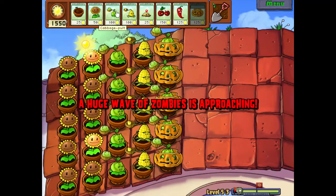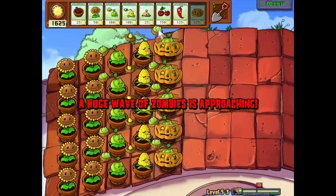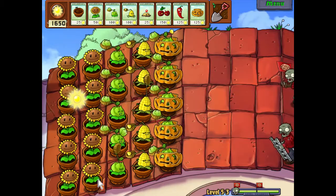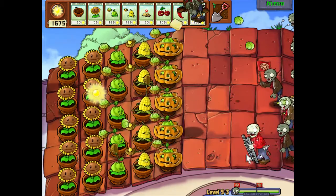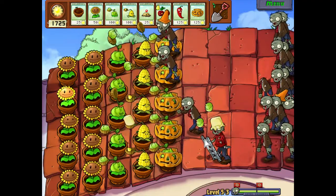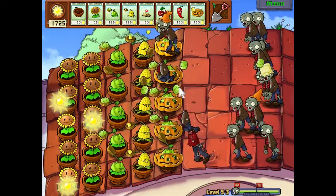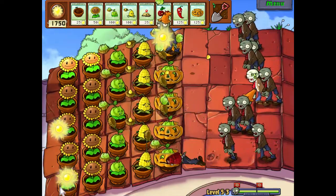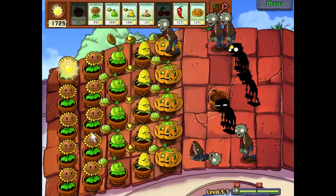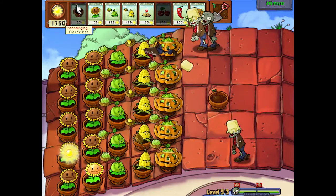We have so much freaking sun. I should have gotten just more Kernel-pults there. Here we go, got a guy down here. Final wave coming in — lots of stuff popping off. As long as they kill the ladder zombie, that's good. There we go. We should be good — I'll just help speed this along.